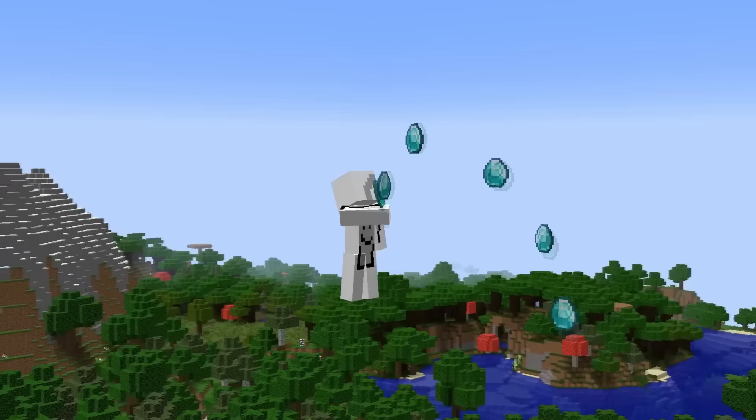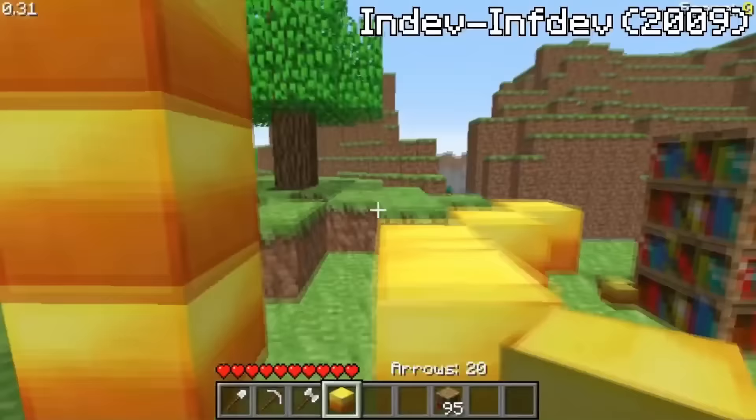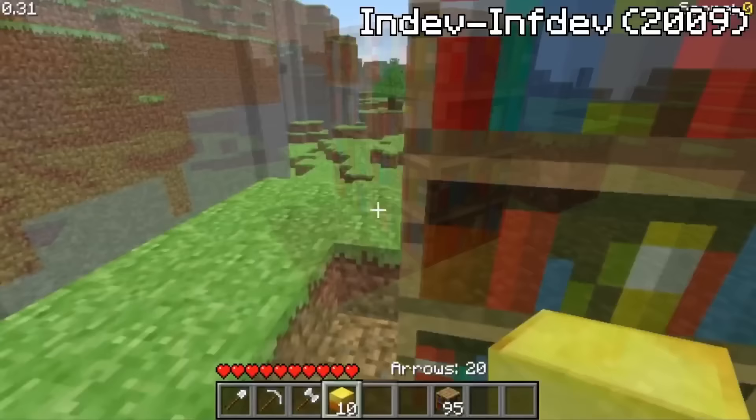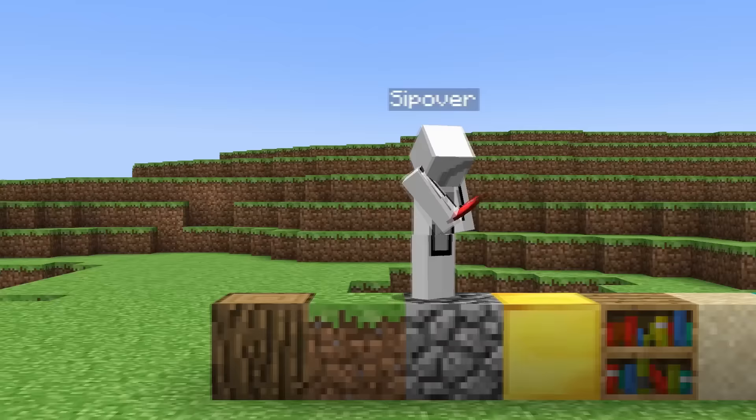The only thing better than flying glitches are duplication glitches, and in 2009, during the infdev version of the game, we would historically see the first one ever discovered. By building a small 2x1 hole with a 2x2 wall beside it and throwing whatever item you want to duplicate right on the corner of the wall, the last item dropped into the hole will magically become infinite, allowing you to use it as much as you wanted.